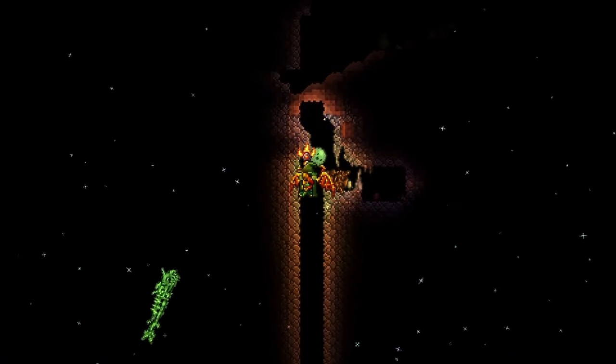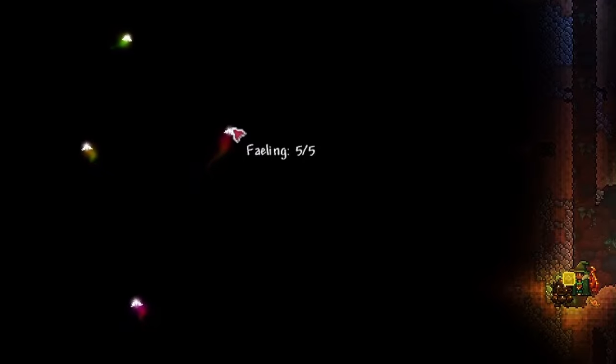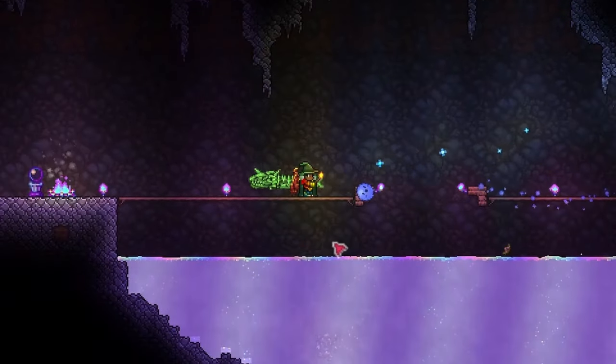Remember that when you get close enough to the Aether biome, the background will become black and starry, indicating that you've found it. Look out for fairies too — little glowing Aether fairies — since they sometimes float out of the Aether biome, and if you find them, you know you're close.